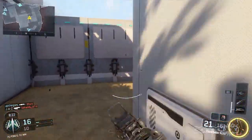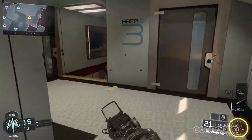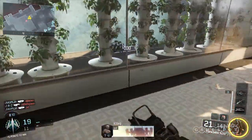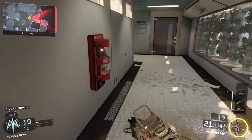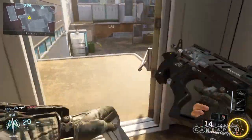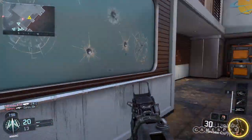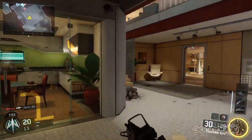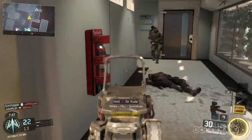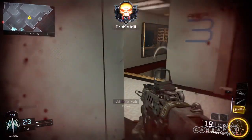The specialist class in general — these powers have charge times and there are certain perks that decrease those charge times. They really affect how you build your classes, what weapons you use, how you tailor it to your play style. You always have at least one ability active, and you can only be one specialist at a time with one of their options active. Certain modes even limit the number of certain specialists — as of now you can have like four Outriders in a match, two Ruins, but later in competitive matches if you take that ability, no one else can use it.